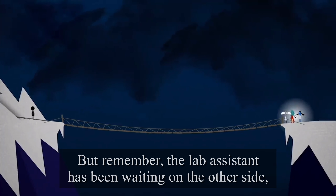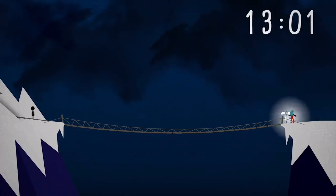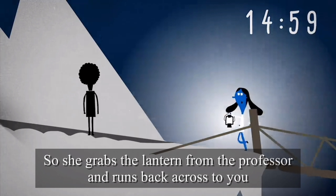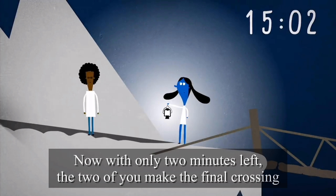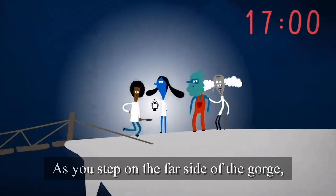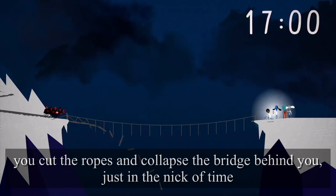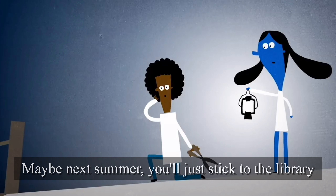And you're still stuck on the wrong side of the bridge. But remember, the lab assistant has been waiting on the other side, and she's the second fastest of the group. So she grabs the lantern from the professor and runs back across to you. Now, with only two minutes left, the two of you make the final crossing. As you step onto the far side of the gorge, you cut the ropes and collapse the bridge behind you.